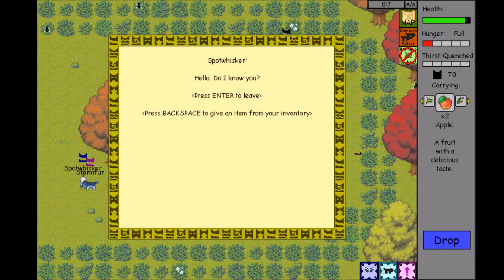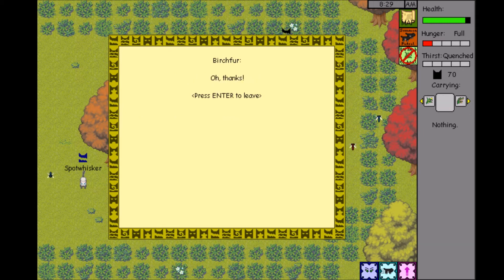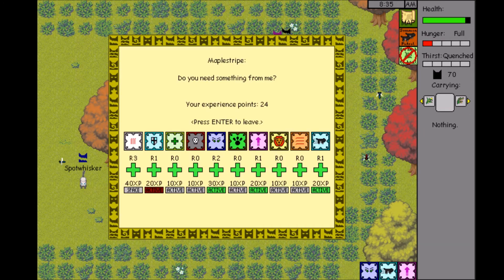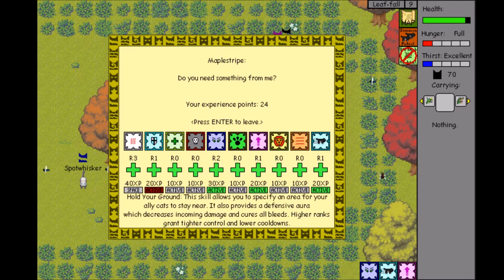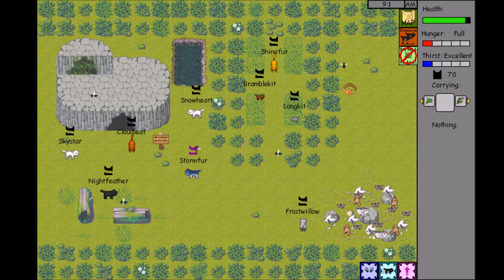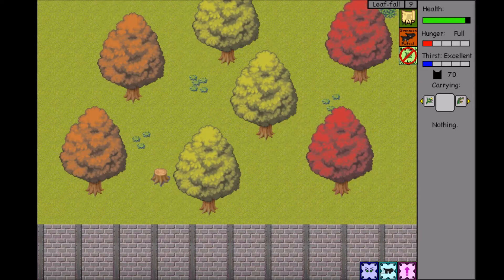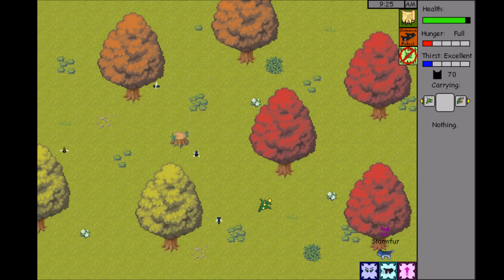Let's look at Spot Whisker and give an apple. And then I think she would give one to Birchfur as well. Let's talk to Trainer Maple Stripe — she has 24. She doesn't have enough to upgrade her claws, and she doesn't have enough to upgrade Intimidating Glare either. Those skills are the ones she's mostly going to upgrade, because she needs to be able to defend herself — so if she falls under attack, she wants to be able to escape. She's not going to go out of her way to pick a fight.